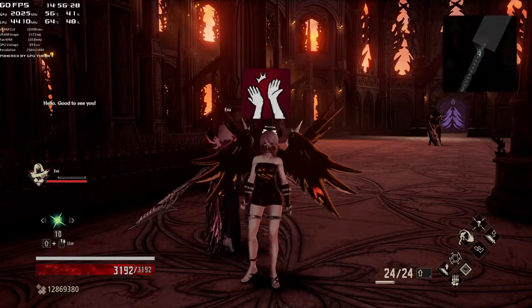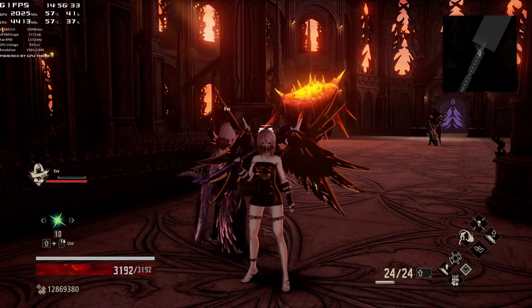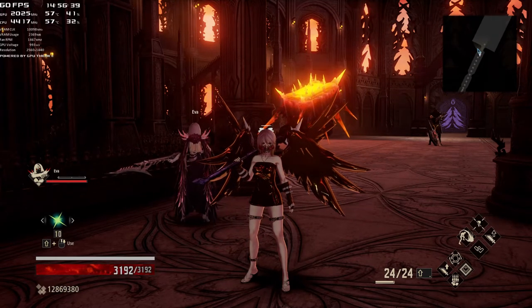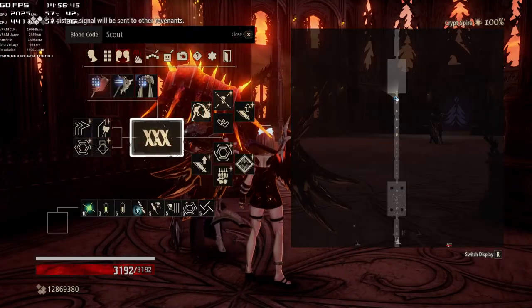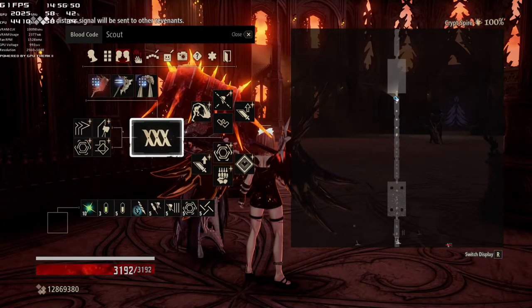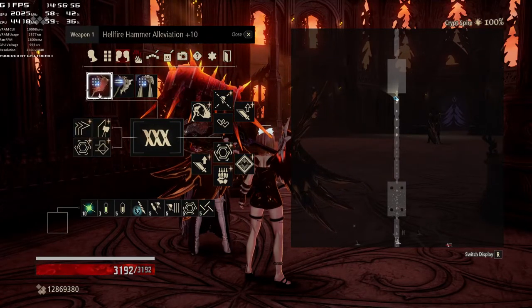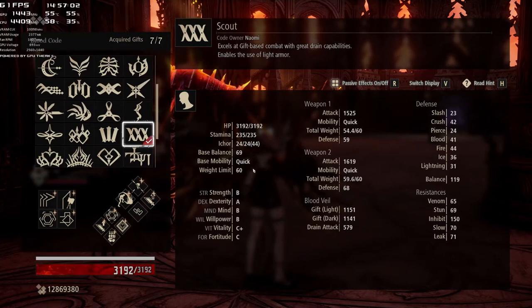Hello, good to see you. Welcome back everybody to chapter 27 of Code Vein, here on the road to 100 stars. We're going to send for distress, we're going to be fighting Mido, and then continuing on into the provisional center. We're going to be running the Scout Code with Hammer Mastery, an alleviated Hammer, Hellfire Hammer, and an alleviated Imperial Raiment or Ivory Grace, to get directly under the 60 pound mark at 59.6, to make sure that we are quick.